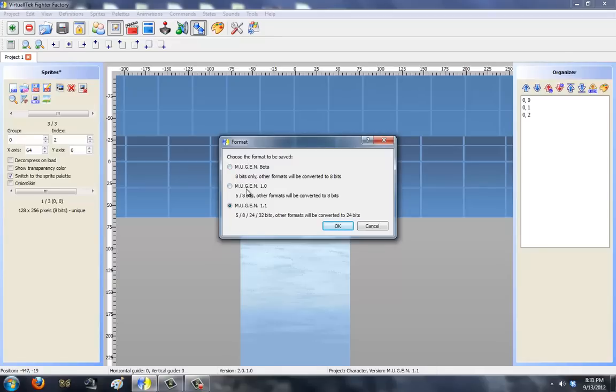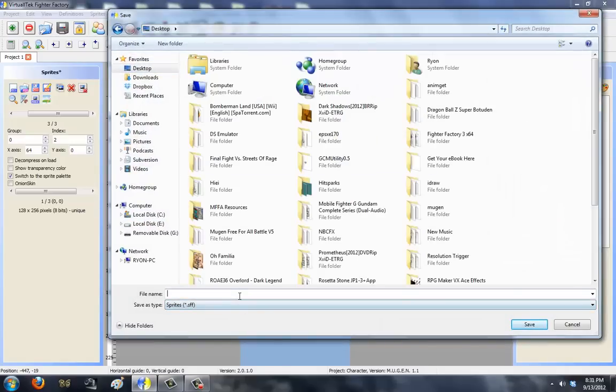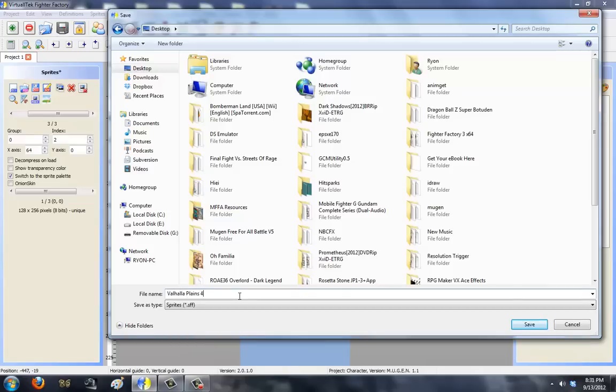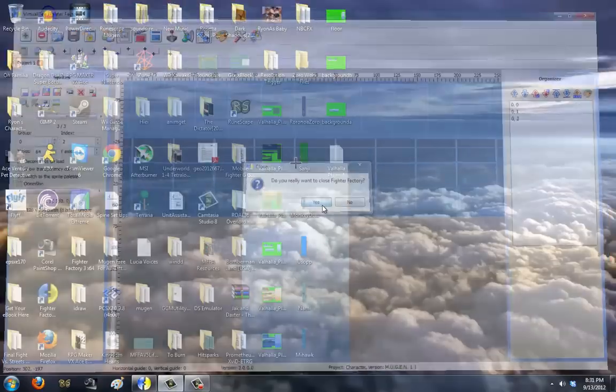Saving: Mugen Beta is if you want to make a WinMugen stage; Mugen 1.0 if you want to make a 1.0 stage. 1.1 is not released yet and cannot be used — if you use it, you're stupid, plain and simply. And I will save this as Valhalla Plains 4. Good. That's all we need of Fighter Factory.